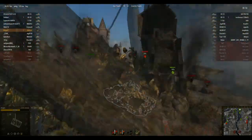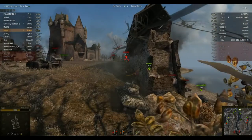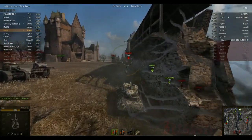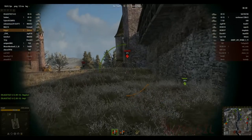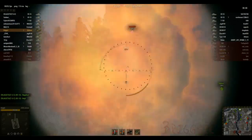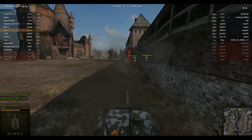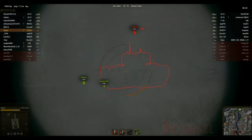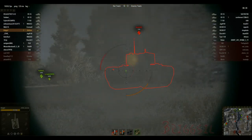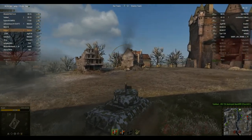Then I get a nice hit on his turret and I'm thinking I might push here. I push and bounce a couple of times. I penetrate but do no damage — I obviously didn't hit any vital part. Then I bounce again, thinking I'm never going to be able to take this out, and lo and behold, I don't manage to take it out.